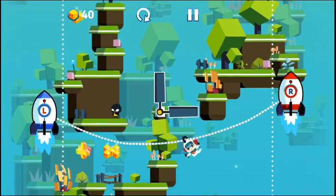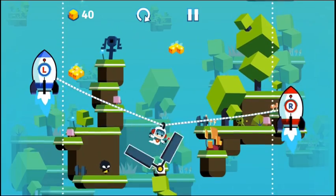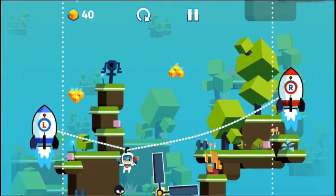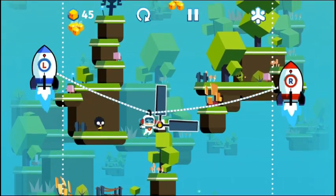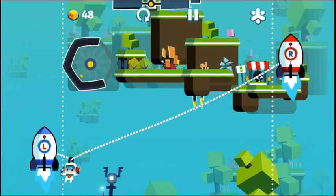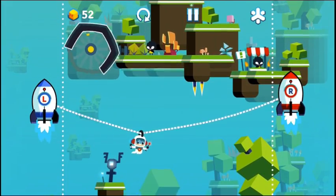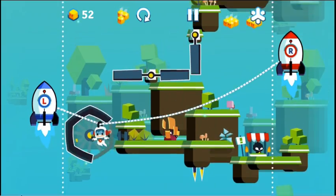Now you can already see the puzzle aspects to these levels. As you make your way through, you kind of have to create the path. So as you can hopefully see, to change direction of your little Sky Pilot you simply drop the side that you want to move to.